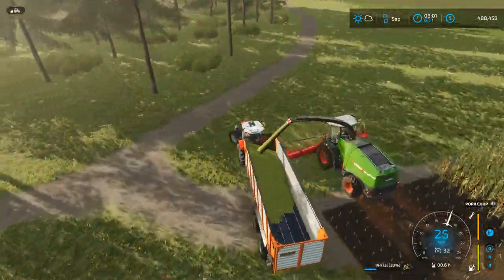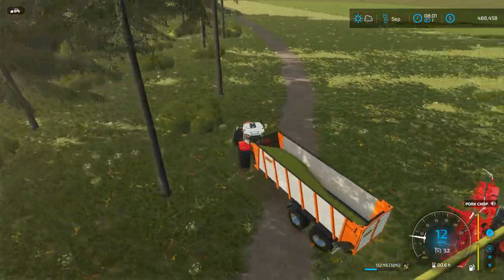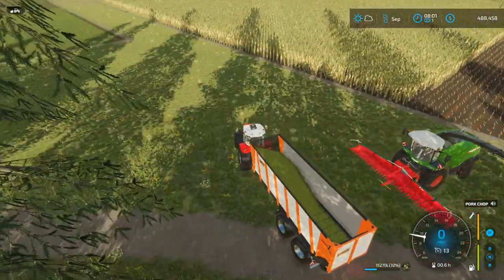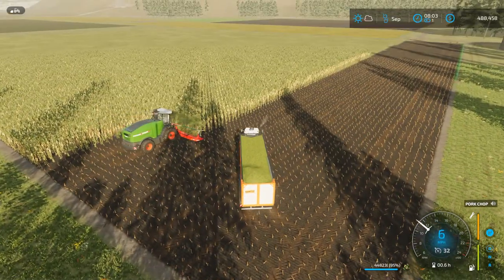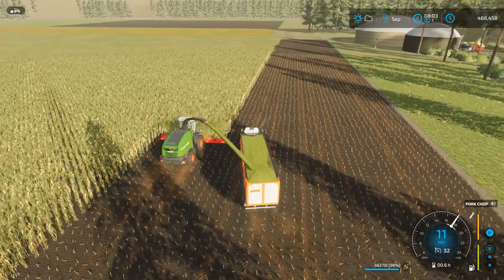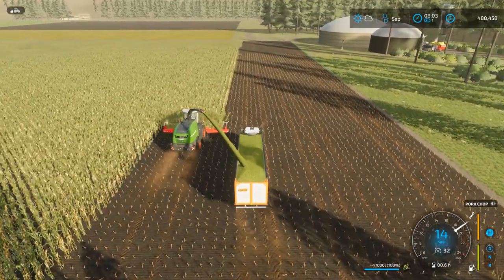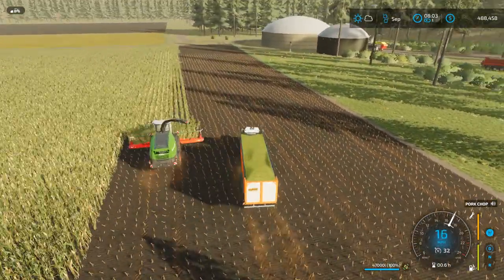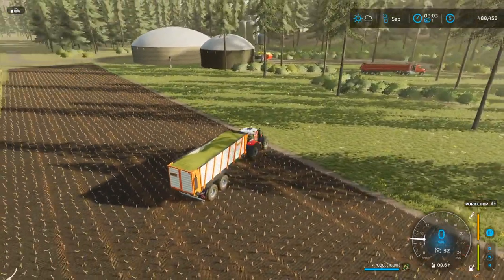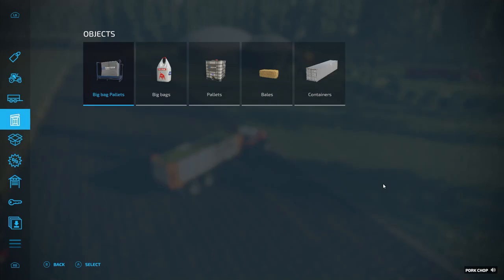We'll get one wagon filled up and then get a bunker silo built. Almost got a full wagon — and we are full. I think the best place to build one would be close to the biogas plant. Let's get into the build mode here.